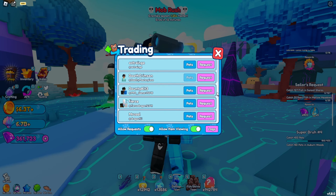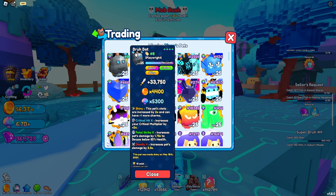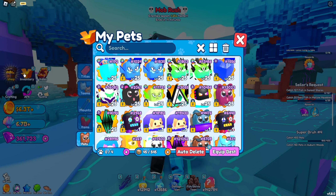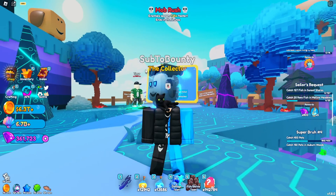Let's go to the trade menu and check his pets. Here is the Bra Bot — it's Serial 8, which is insane. There's only 10 that exist, that's why he didn't let me borrow it — trust issues. The stats: it does 33,000 damage, 4,000 coin multiplier, and 5,000 shell multiplier. It does have some charms on it, which makes the stats better, and it's also shiny, so the stats are going to be way better. It's one of the best pets — if it was in my inventory it would be near the top.